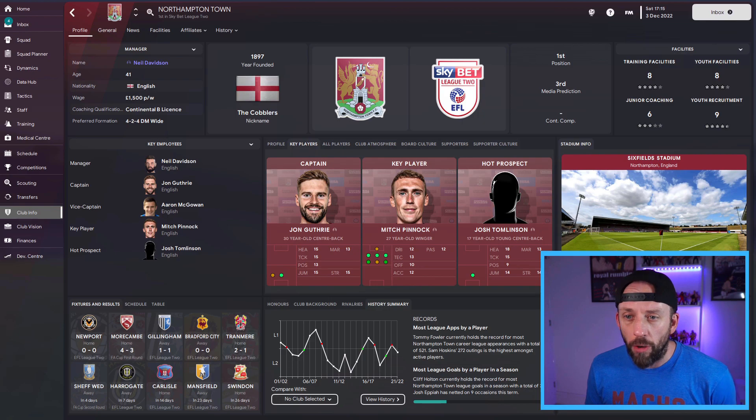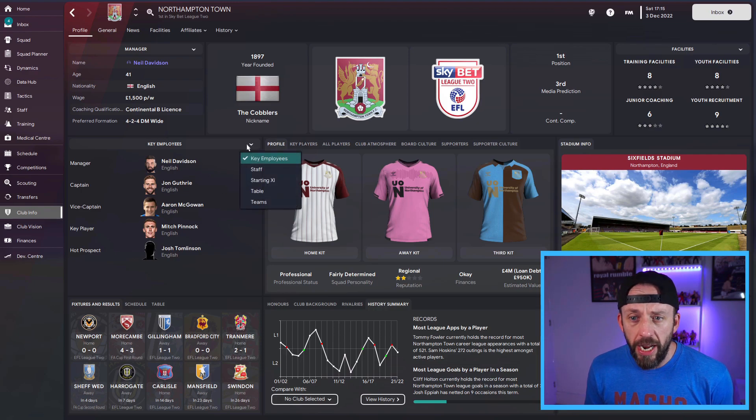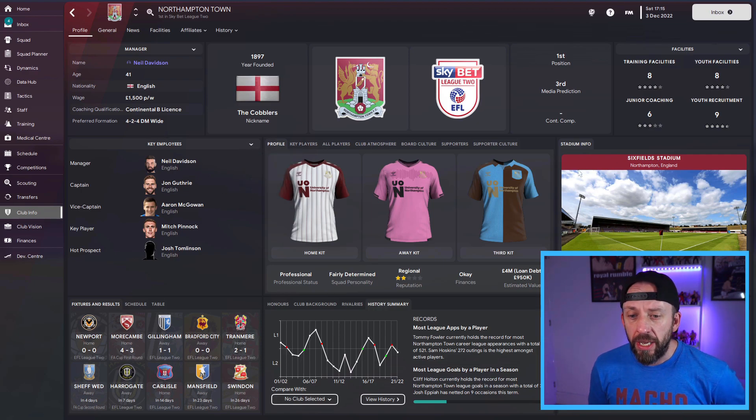This is my club info screen for Northampton. You can change things around. I like it like this so you can see the kits, but you can have key players — whatever you like. There are different areas where you can change everything around. It's just that bit nicer than the main skin.